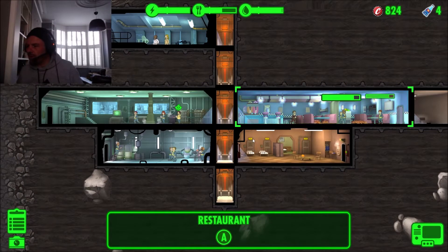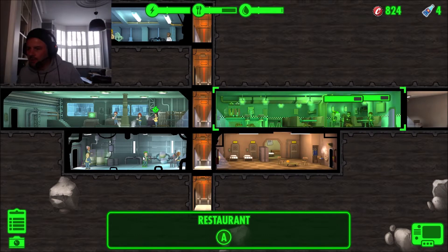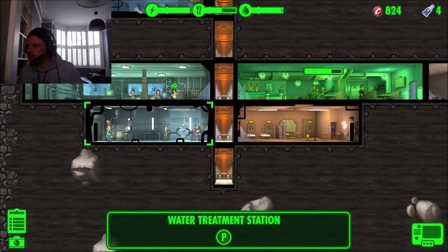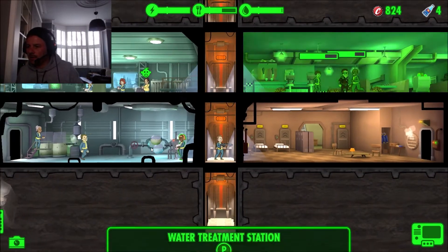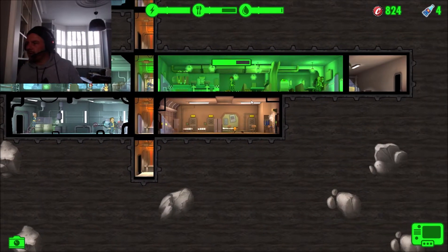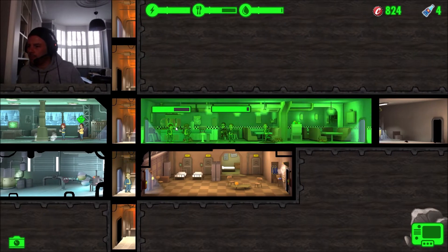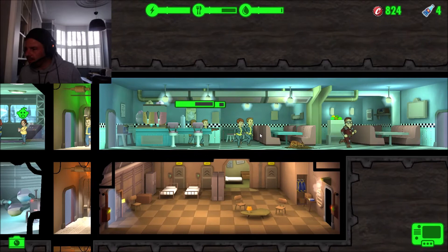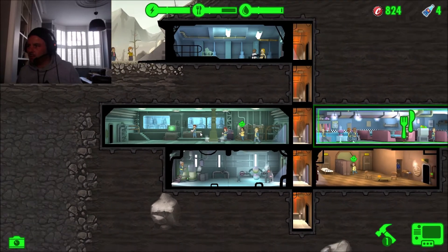We've also got people ready to have their babies, which is interesting. Let's wait for this infestation to pass. We need to drag someone with a gun up to the top - if you don't deal with these issues, you'll get the radroach or fire spreading throughout the vault. The laser rifle sorted them out really quickly. Now we've got some people that are a little bit sick.